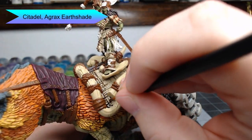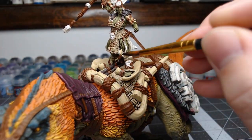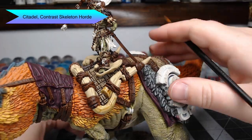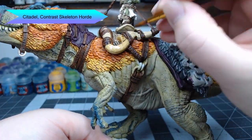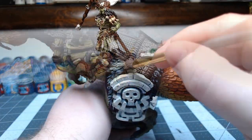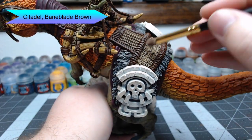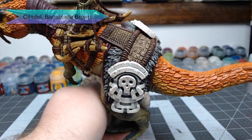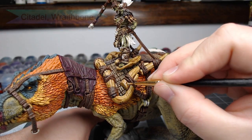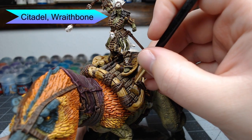We're going to shade all of the leather parts and tan parts using Agrax Earthshade — just be careful not to get this on the bones because we're going to do those with a different shade. To shade the bone we're going to use Contrast Skeleton Horde, washing this very heavily over all the bone — the heavier the better, especially towards the base of each of the horns around the edge of the saddle. Once all that shade is dried, we're going to use Baneblade Brown and dry brush this over all the leather and tan parts. We're not going to dry brush the bones — instead we're going to manually edge highlight using Wraithbone, and on the horns the goal is to create stripes that follow the curvature of the horn.